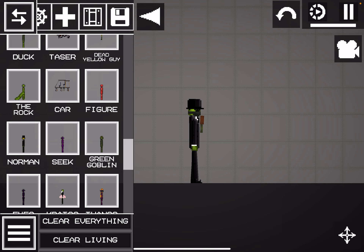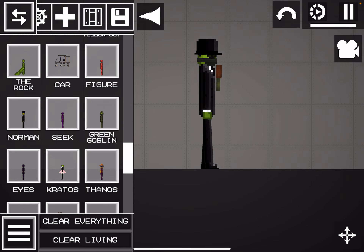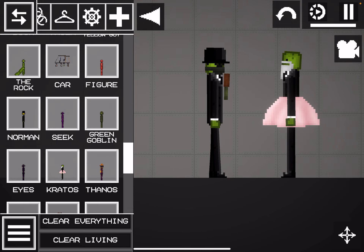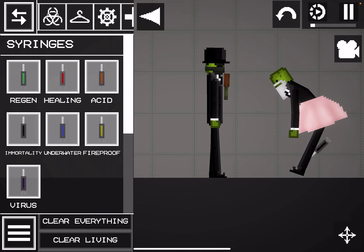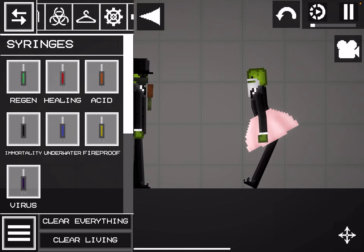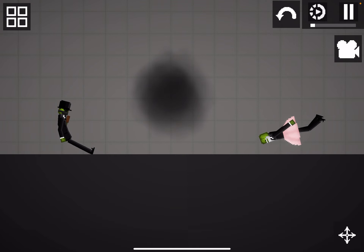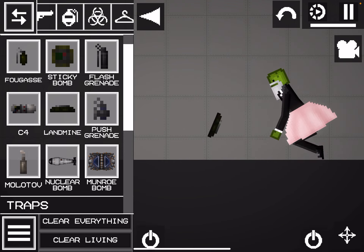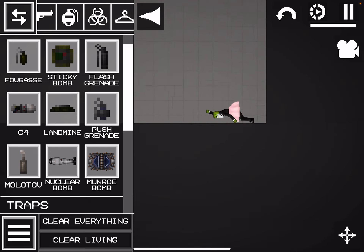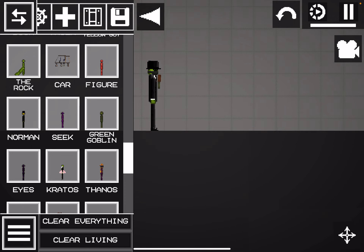Let's go find Green Goblin again. Eyes from the — how could this be eyes? Kratos. Make him immortal. Let's do this — I think I spit on my iPad. Let's place a landmine. It's supposed to make you — oh my God. Why won't the details go on? They did delete that, but it was so cool when it used to go like that.